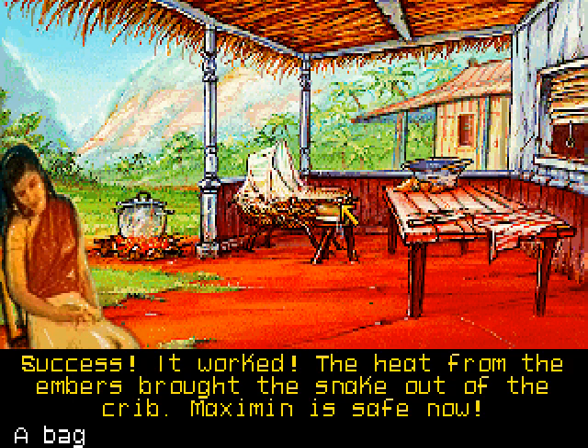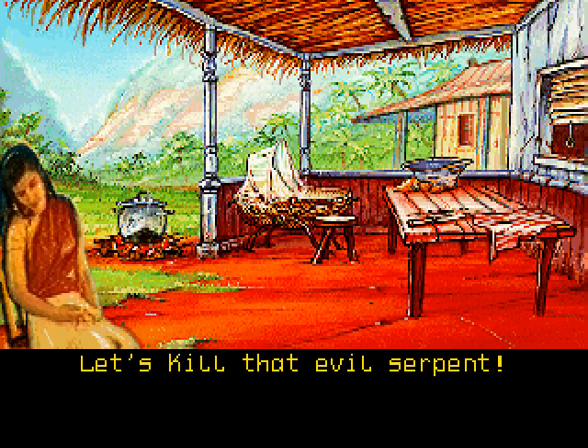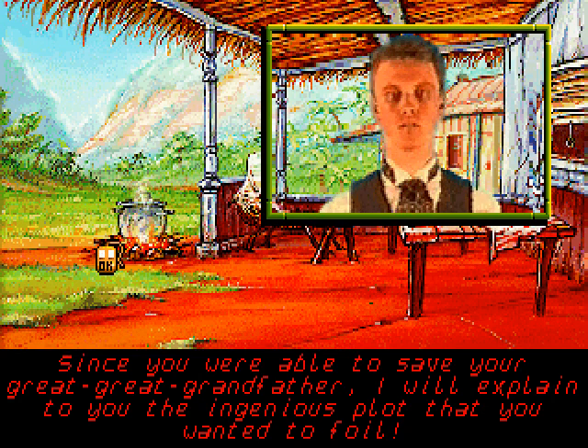And what do we do with the bag with the snake inside? It's done. What am I going to do now? I must destroy it. Put it on the embers. Let's kill that evil serpent! While the snake was roasting in the fire, Jarlath Furious appeared in front of me. And of course he does this — Jarlath decides, hey, since I'm going to kill you now, let's explain the whole plot of the game. Since this is like the culminating sort of last scene of the game, let's actually explain what the game was about.